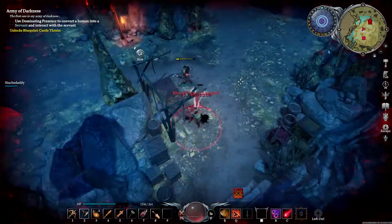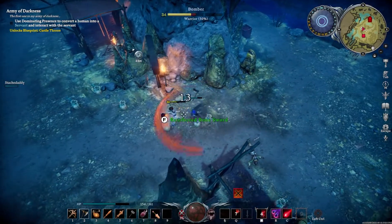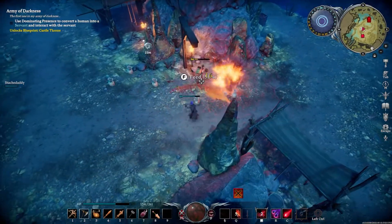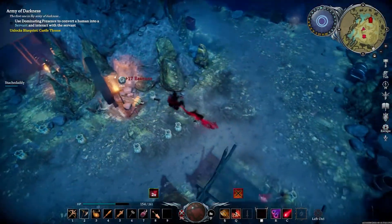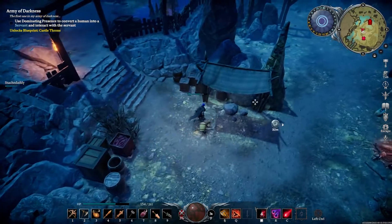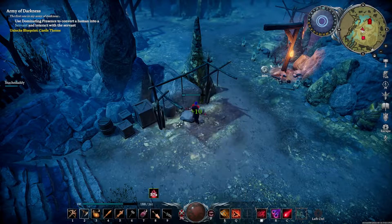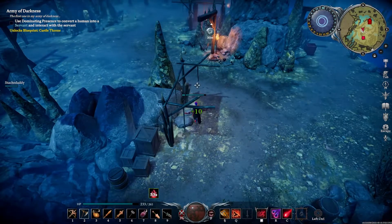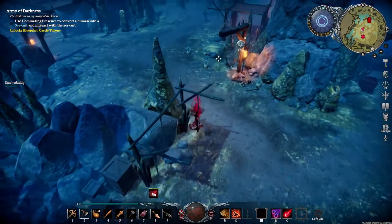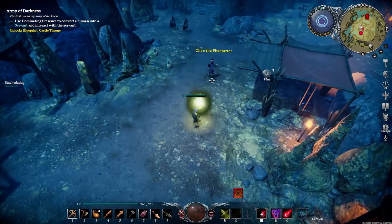For this fight — and pretty much every boss fight — clear out as much of the area as you can first. I picked a corner, cleared everything without aggroing the boss, and that gave me a good area to kite him and chunk him down without pulling extra mobs. If you pull this whole room while trying to avoid his AOE attacks it's very hard to survive.